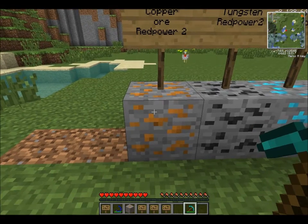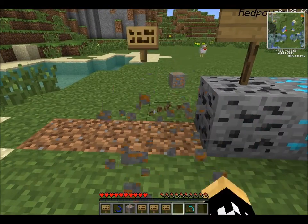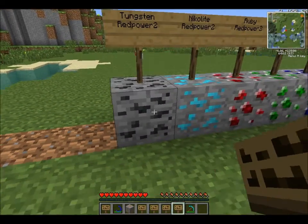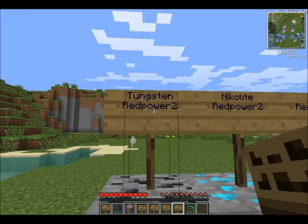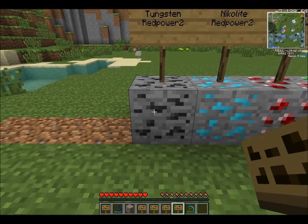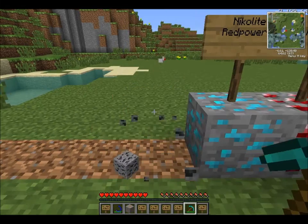Copper Ore from Red Power 2 — you may be saying, wait, wasn't there Copper Ore back there? Yeah, they both have Copper Ore and are basically used for the same things, with a few differences. Tungsten from Red Power 2 — I don't think this has a use yet, and it seems to be very rare.